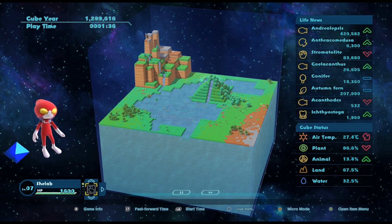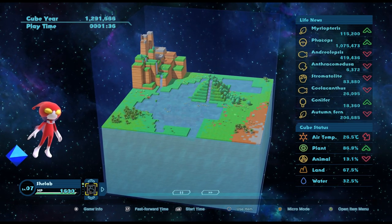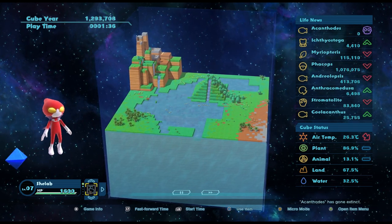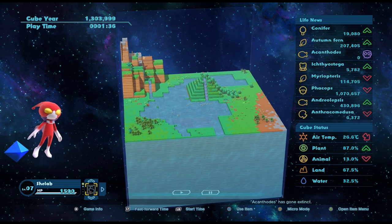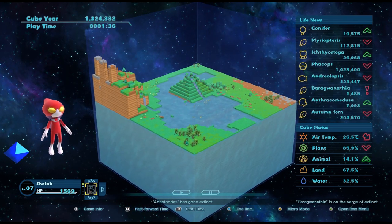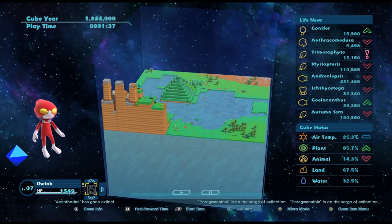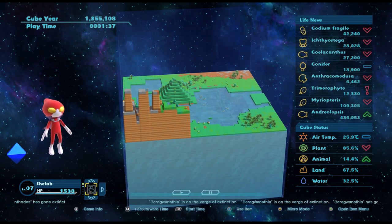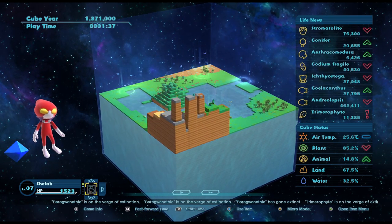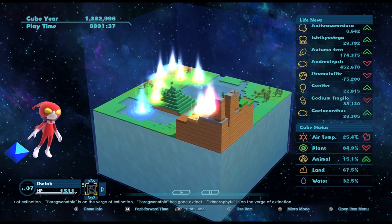It almost certainly wanted the temperature lower. I've lost one but the ichthyostega is doing well, let's fast forward a bit - I feel more confident it's doing okay now. We're at 26 degrees, a couple of things have gone extinct but that happens. We're now at an air temperature of 25 and we have lots of ichthyostega.